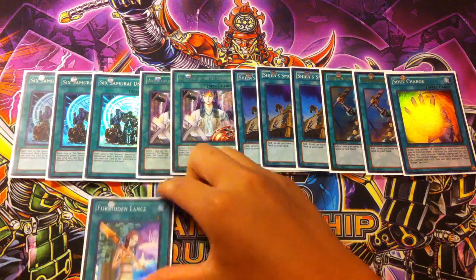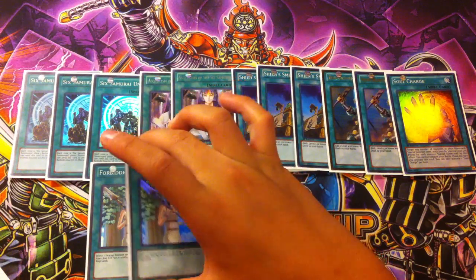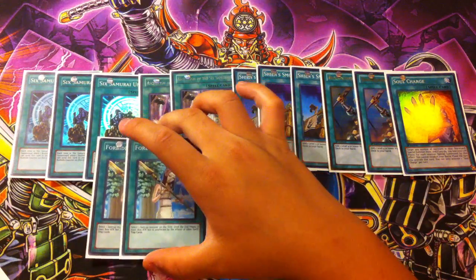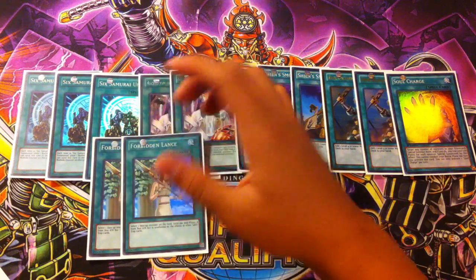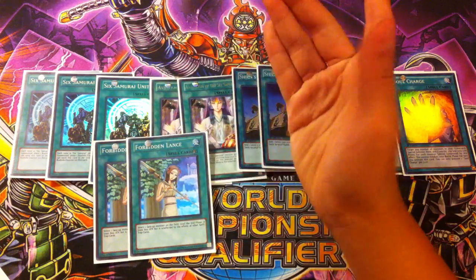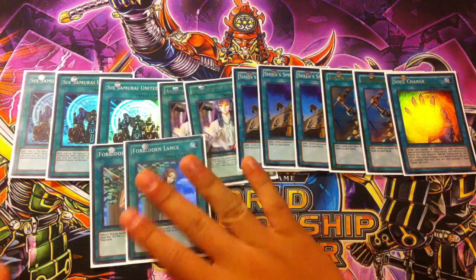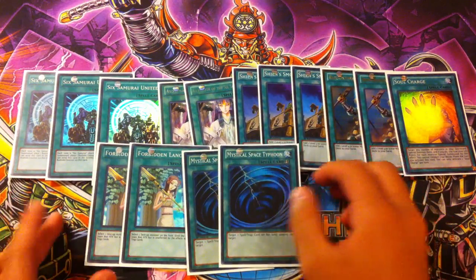One Soul Charge. Next we play double Forbidden Lance. It protects your monsters — sometimes the first summon of the deck is absolutely crucial, so Forbidden Lance protects your monster from getting hit by Bottomless Trap Hole and stuff like that. It also protects from getting Deep Sea Diva'd as well. This card can also be used as a defensive card because when your opponent tries to bring a bigger monster to attack your Shien, Forbidden Lance just says no and makes your Shien look bigger. And last but not least, double Mystical Space Typhoon to get rid of your opponent's back row.